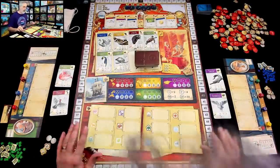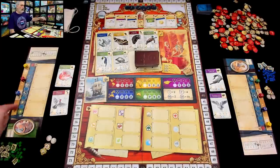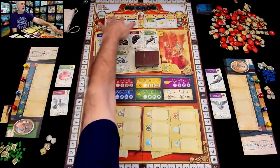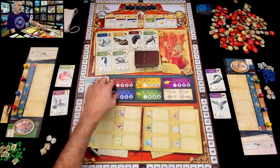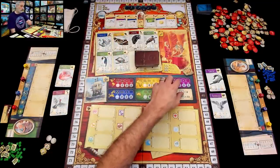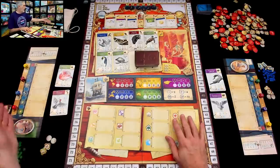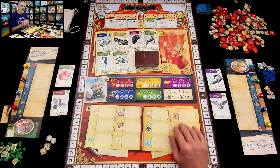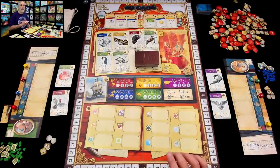Now we start doing the dice worker placement. Since I'm first out of the gate, I can use any four of my dice to go get more monetary investments, more expedition tokens, hire scientists or experts, get more animals to study, actually launch expeditions to study those animals, or publish our findings — which is the main way we score points. I've got four actions, and here's the thing: I could use any of my dice, or I could use Jen's. If Jen's got the perfect die I want, I can take it — but Jen will get a reward: two prestige, two coins, three points, or nothing.